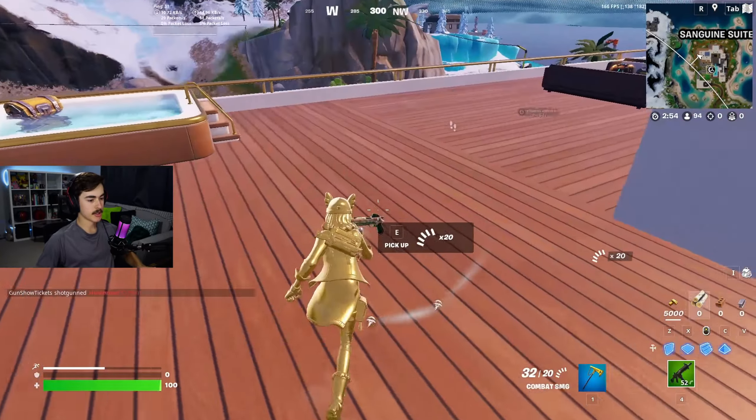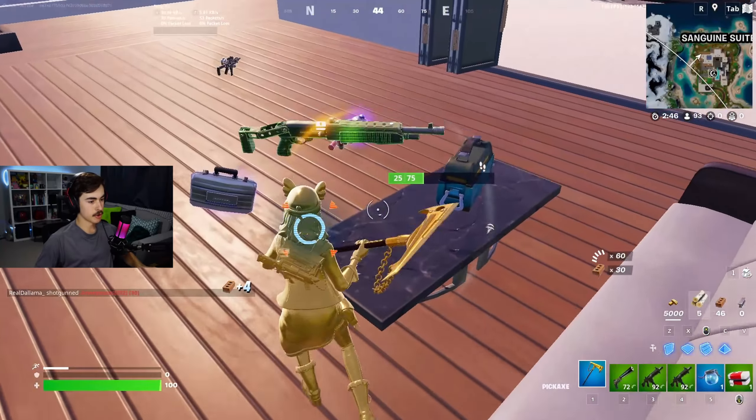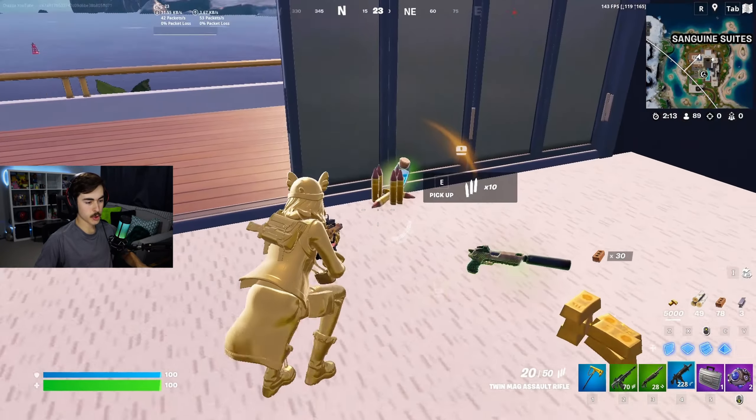We've got an SMG off the bat, Suppressed Pistol — I love to see the Suppressed Pistol back in the game. Chapter 2 Shotgun. Okay, let's shield up now. We've got to try and survive off the bat, get down to the vault and get that Mythic. And the new Twin Mag AR.